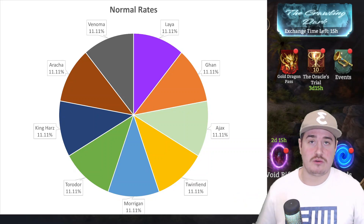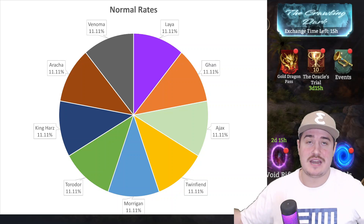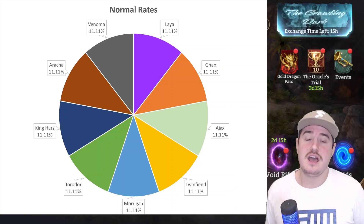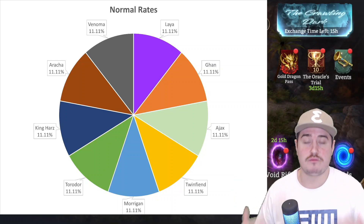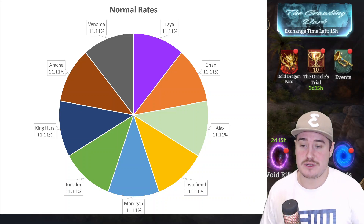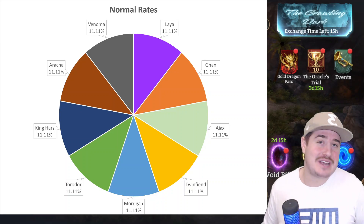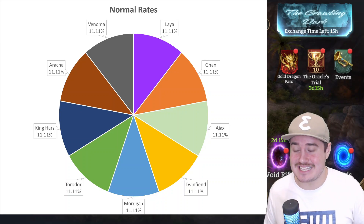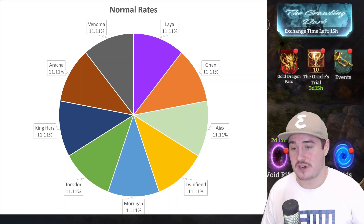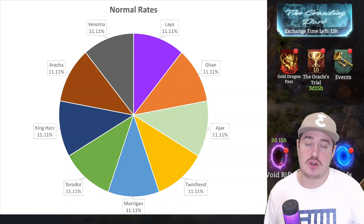These are our nine lords — eight lords plus Iax — and it's just 100% divided by nine. Of course, we're assuming you've already rolled the legendary lord. Assuming an even distribution — which is admittedly a simplification for this game — you can see an 11.11% chance to get all of them.